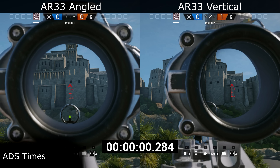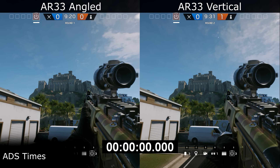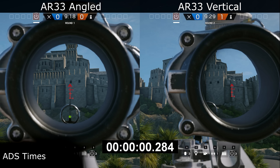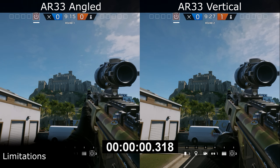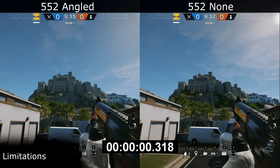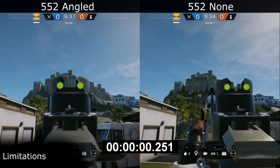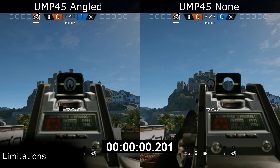The angled grip is on the left hand side of the screen and as you can see it took 284ms to zoom in, while for the vertical grip on the right it took 452ms. Zooming back out again takes 318ms irrespective of which grip is attached. I want to mention a slight limitation on this method — I'm analyzing this footage only at 60 frames per second, and since an animation can sometimes start or finish right at the beginning or end of a frame, I did see some variance in results of plus or minus one frame usually.